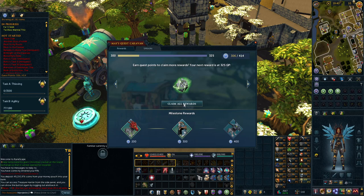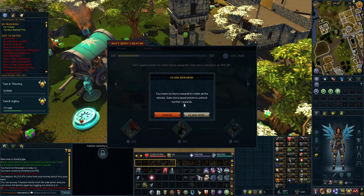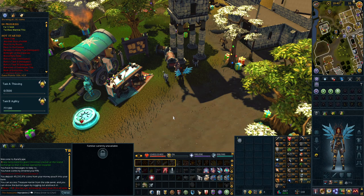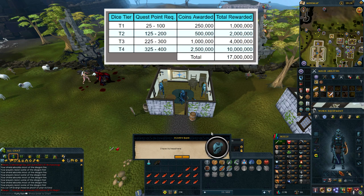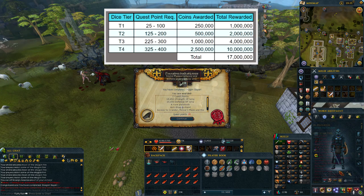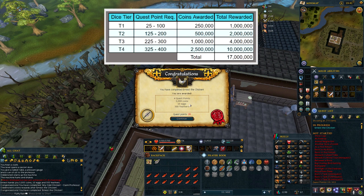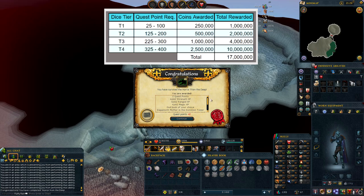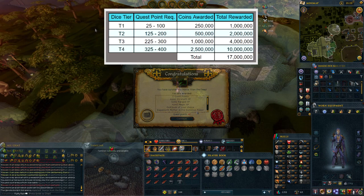For every 25 quest points earned, you can claim a dice from May's Quest Caravan located south of the Varrock Lodestone. However many quest points you have at the time will determine what rewards you get. You can currently get a total of 4 dice: a tier 1, tier 2, tier 3, and tier 4 dice. Each die contains coins as well as a random clue scroll reward, and the level of clue scroll reward is determined by the tier — tier 1 is easy and tier 4 is elite.